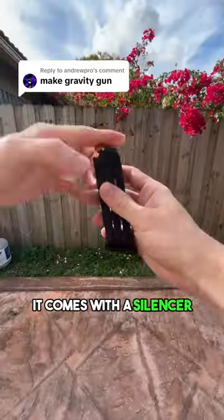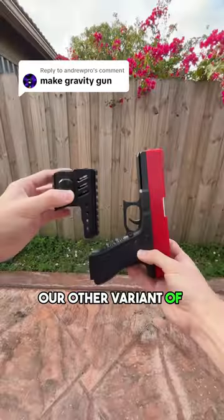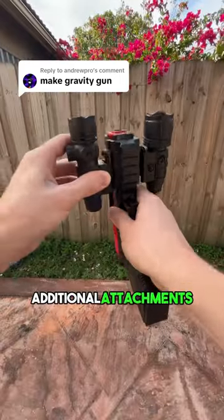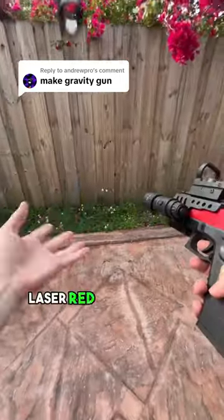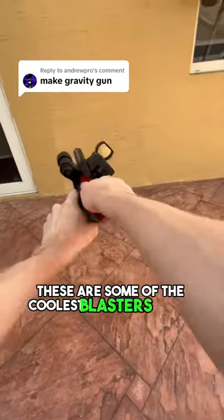It comes with a silencer as well as a shell ejection mechanism to level up your playfights. Our other variant of the blaster includes additional attachments, such as a flashlight, laser red dot sight, and a silencer. Needless to say, these are some of the coolest blasters on the market.